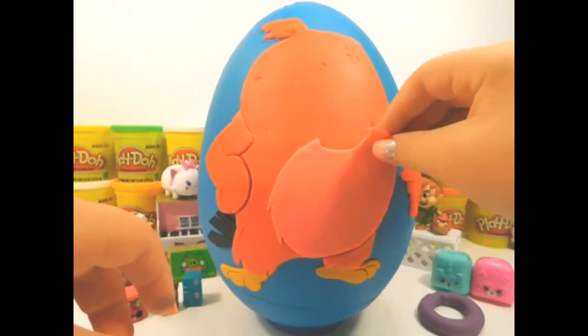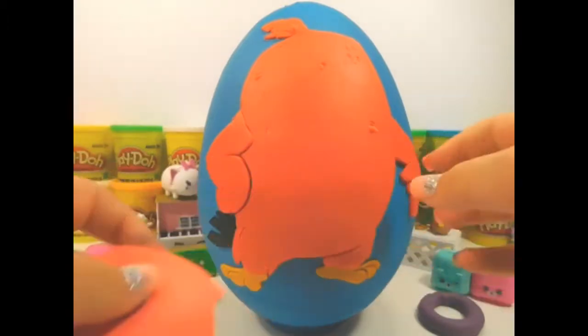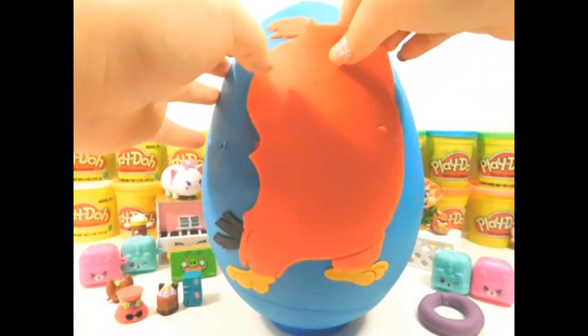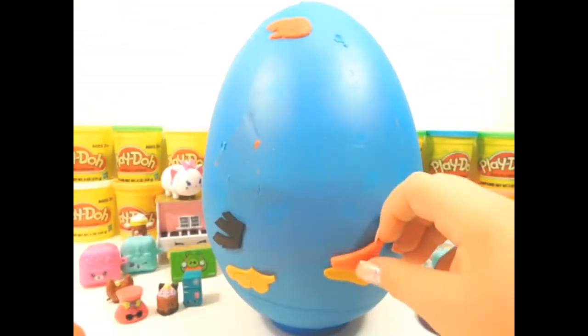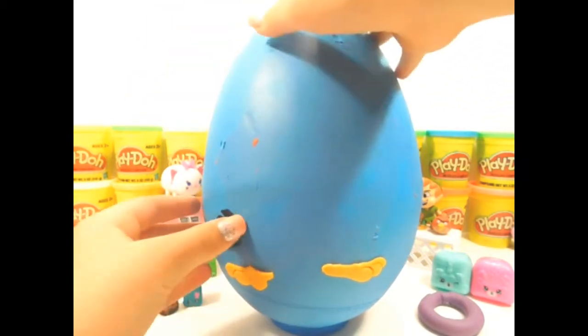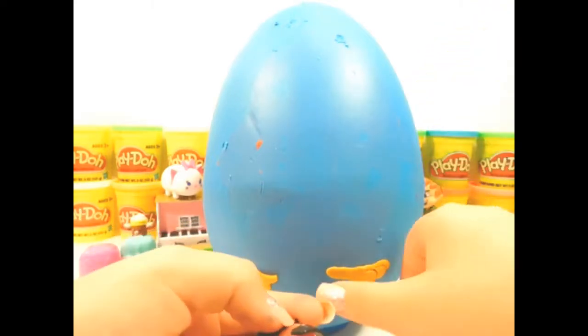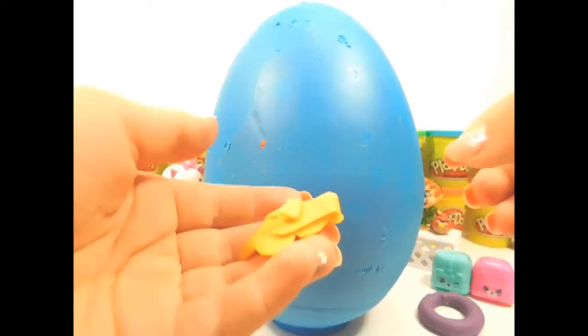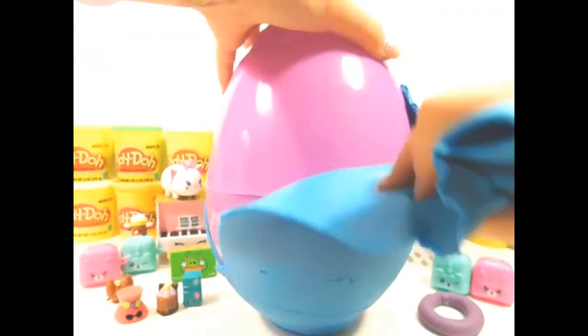And his belly. Here's his arms. Next we'll take off his body — it's big! Here's other parts of his feathers. Here's his tail. Here are his feet. Next we'll take off all this blue Play-Doh. There's a lot of it.